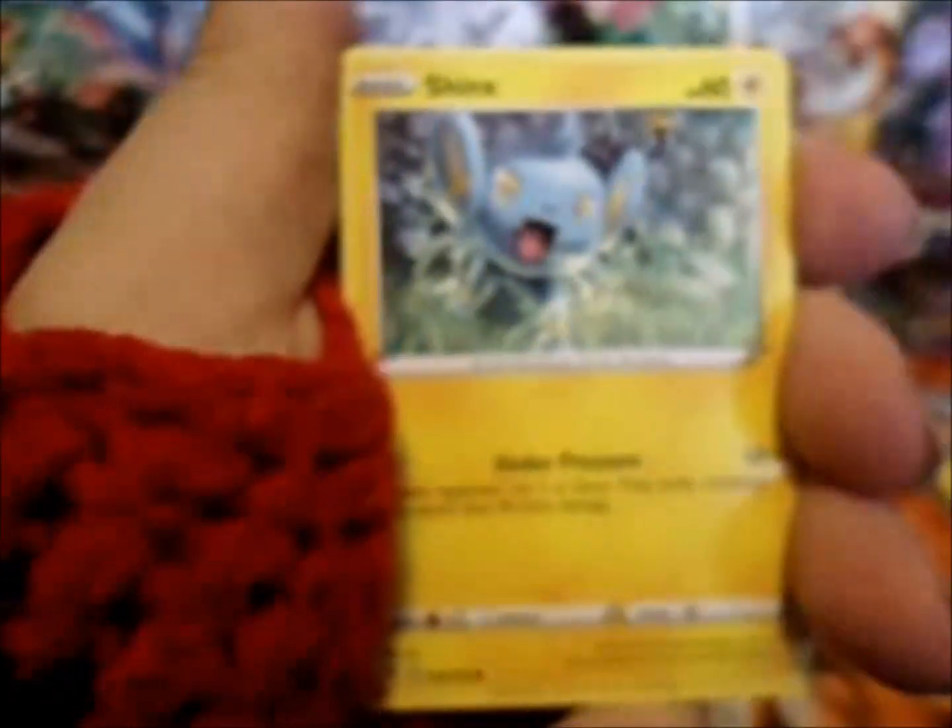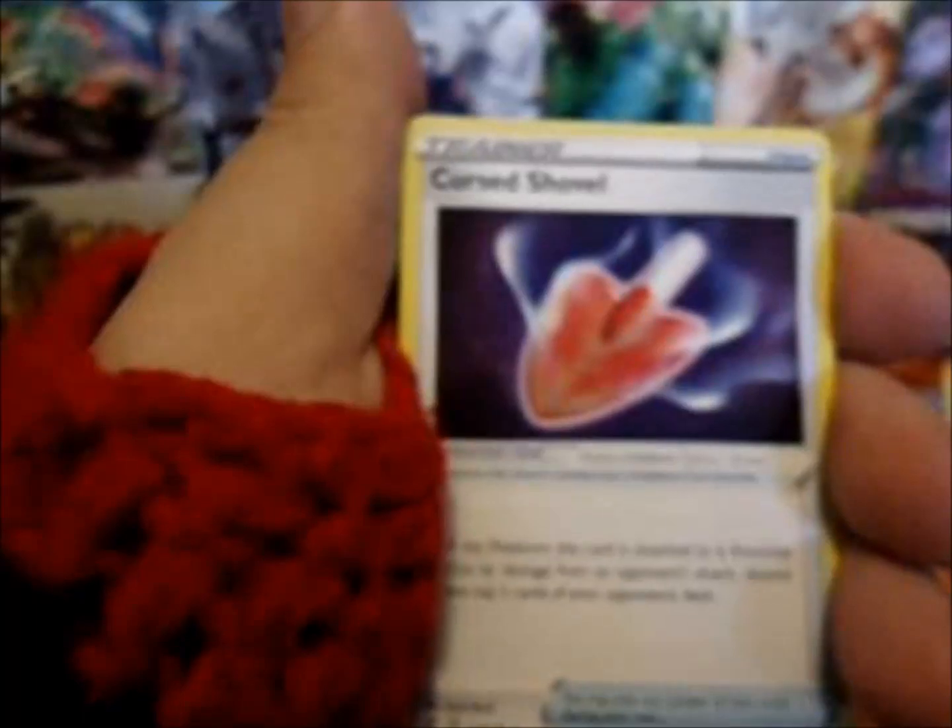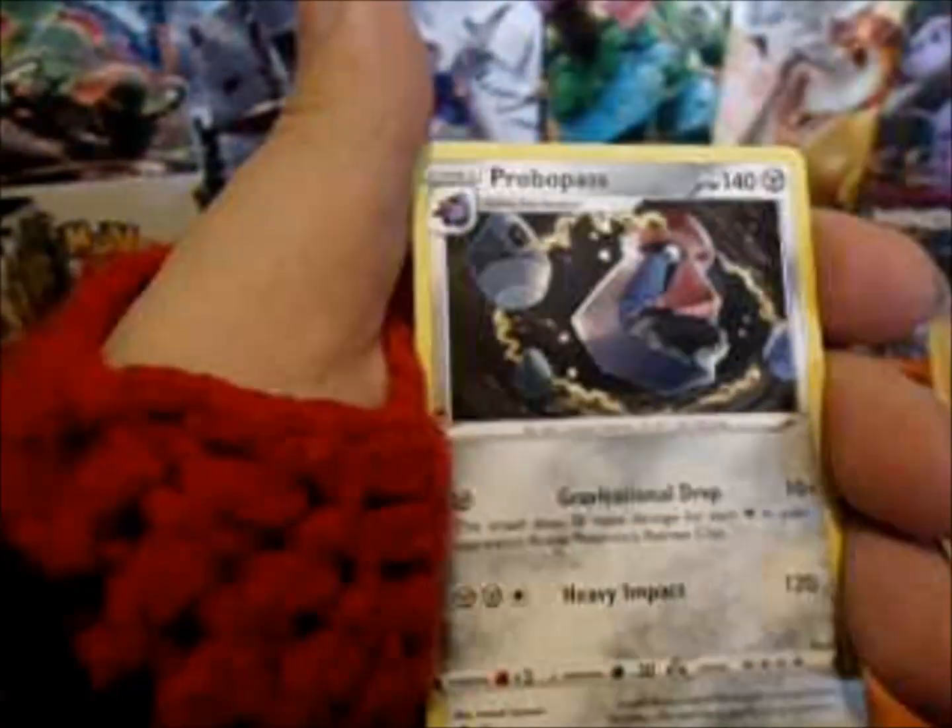One, two, three. Energy, one and two. We have a Sandyghast. Vulpix. Koffing. Shinx. Galarian Yamask. Hatrim. Cursed Shovel. Flanks. Barboa Traverse. And a Probopass.